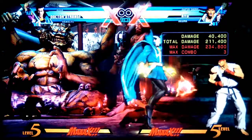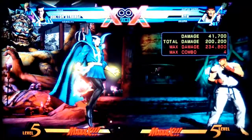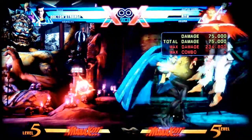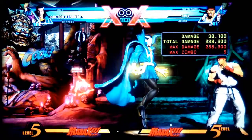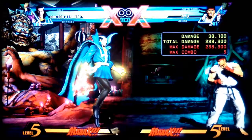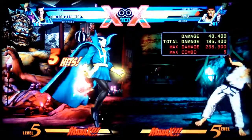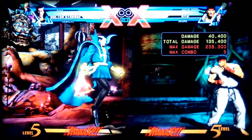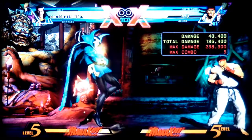Once the character gets hit, do special, medium, medium, hard, then hit special. After that wait a second or two, then special again. Once you land on the floor, do half circle forwards medium for daggers, then cancel that into Spell of Vashanti.